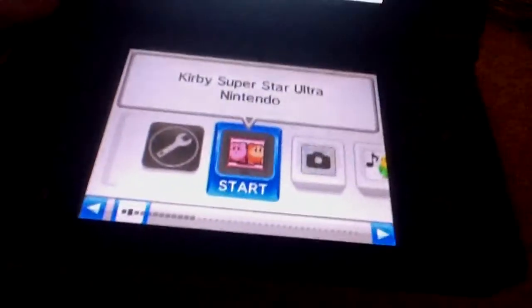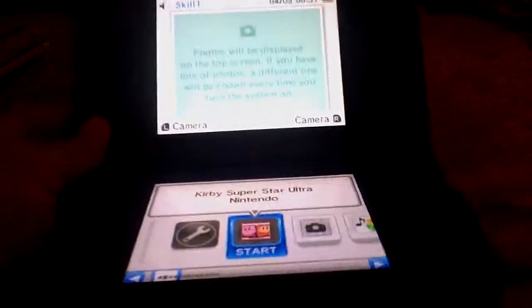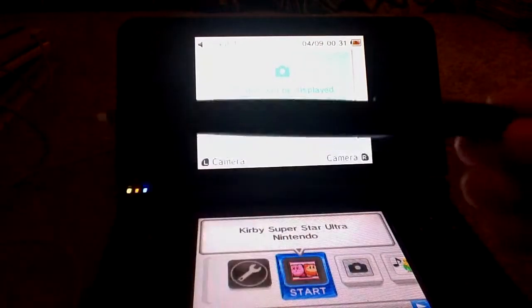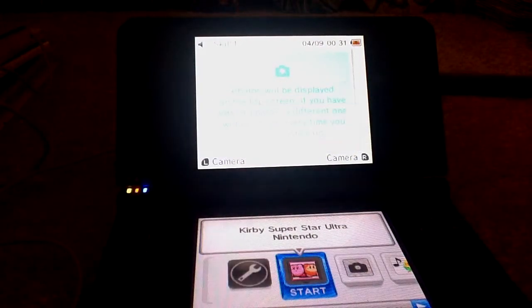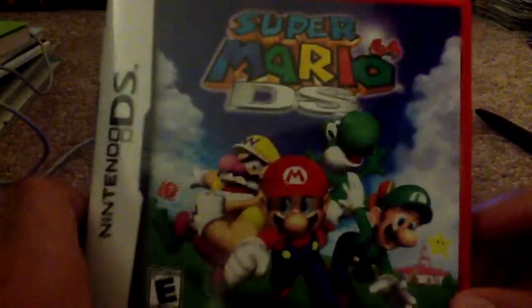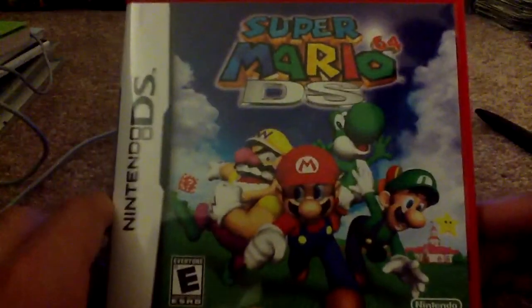Right now I have Kirby Super Star, which is probably one of my favorite DS games right now. I've got my Jumbo Stylus, so I don't know if you guys can see that that well. And another thing is I got this new game — well, not really new, but new for me — Super Mario 64 DS.